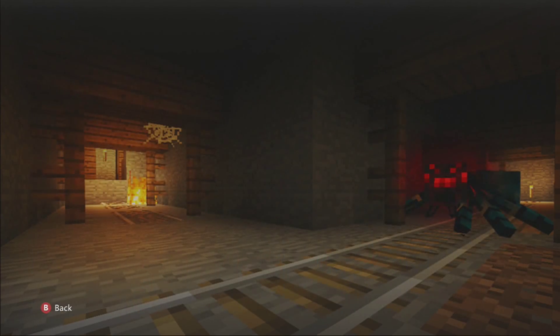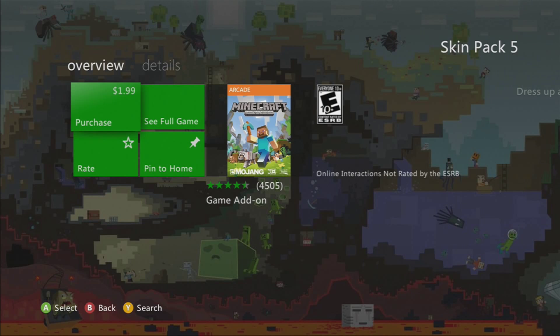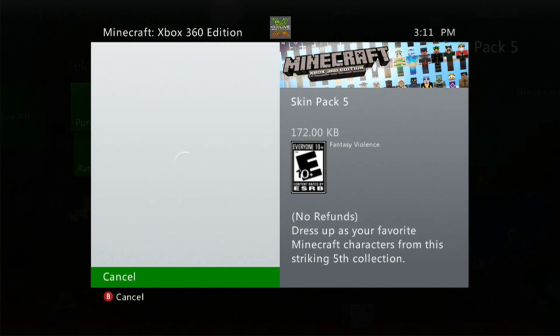If we just go to the skin pack 5 for Minecraft, you'll see that there's no longer Microsoft Points. It's now with your local currency, which mine is US dollars. Everything should have converted. If it hasn't, then you probably did not update yet, which would make it so you couldn't even download this.